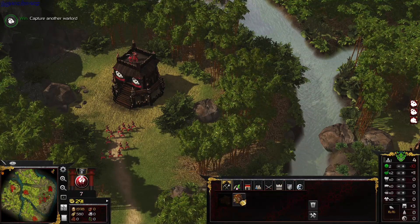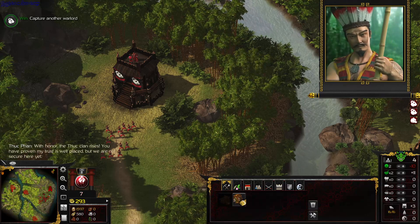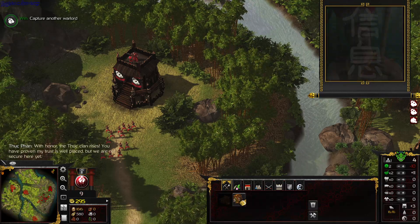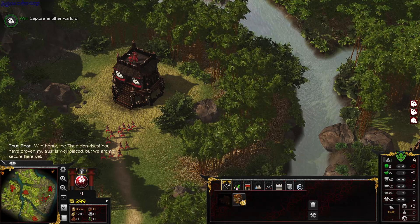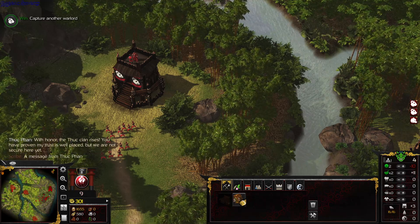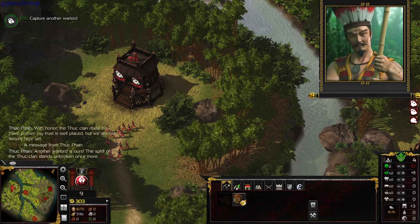A message from Thuc Phan: 'With honor, the Thuc Clan rises. You have proven my trust is well placed, but we are not secure here yet.' Another warlord is ours.